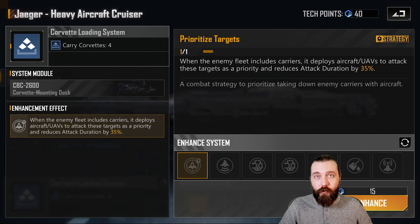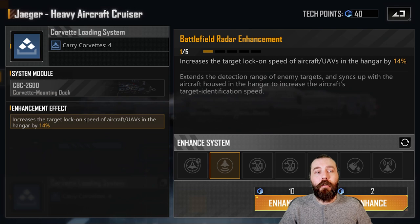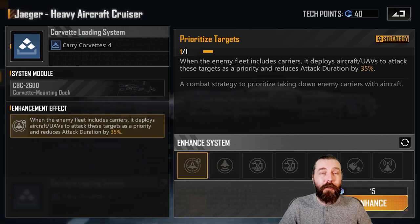If people aren't running carriers — which I just can't imagine what server people aren't running carriers on — at that point pick up the lock-on speed, but you're probably always going to be running this strategy.